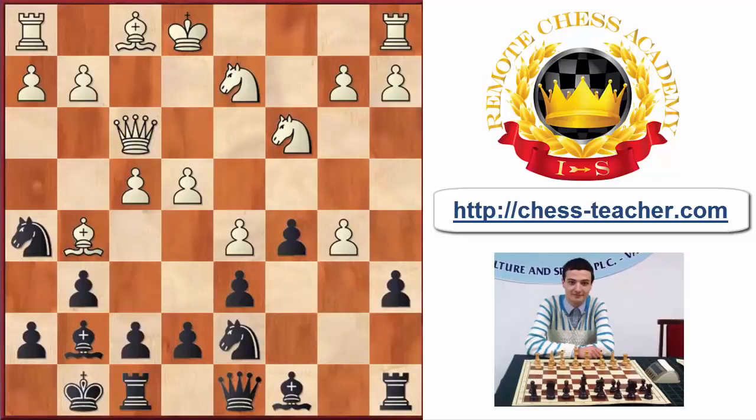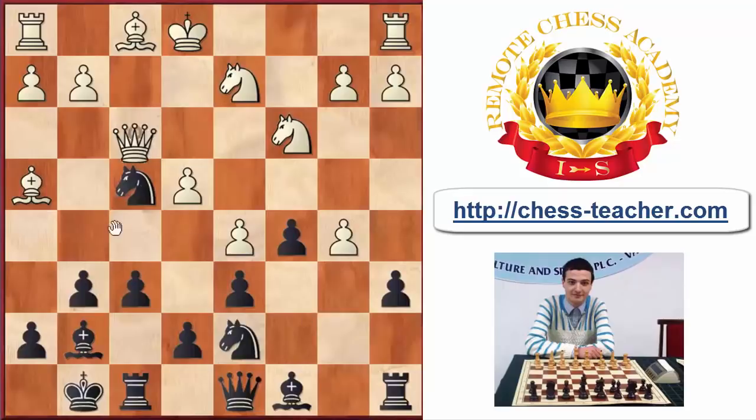Then there is knight takes f4 — I really like that move for a number of reasons, but the most important being that it opens the position. As soon as black takes, white is going to have a problem due to the g5 idea. After knight takes f4, white plays queen takes f4, and then there is g5. We engage him — we do not give him the ability to easily develop.